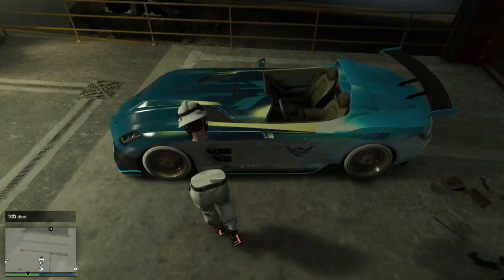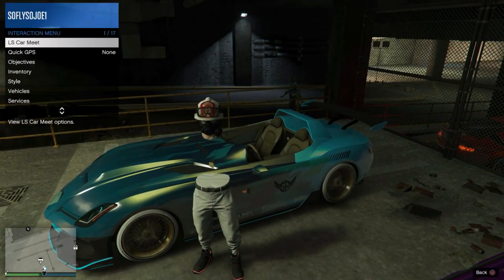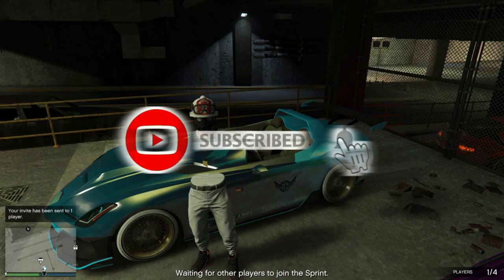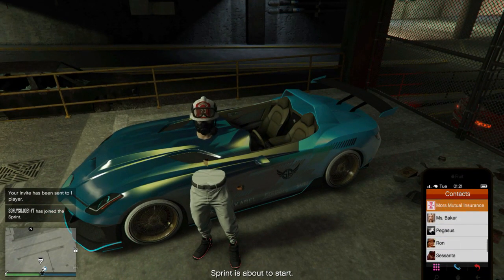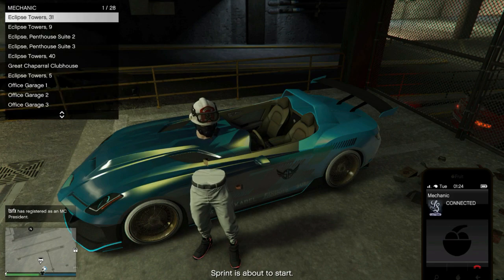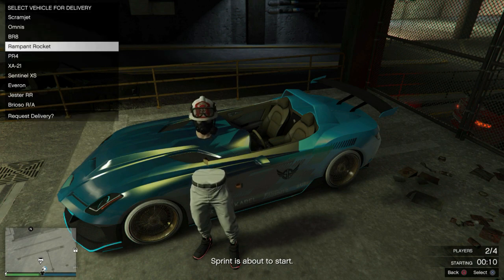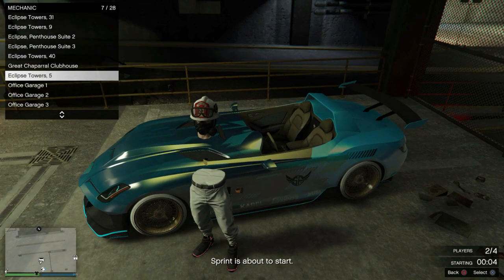Hey, what's up guys, it's your boy SoFlySoJoe1 back again with another GTA Online video. Today we've got a brand new car-to-car merge glitch — you do not need a yacht for this one. To start, you and your friend make your way down to LS Car Meet and start the sprint as usual. As soon as that timer starts up on the bottom right corner of the screen, you and your friend can both pull up your cell phone and call up your mechanic. Once your mechanic picks up, stay on the interaction menu with the list of all your garages, or go inside a particular garage, and hover over the car that you want merged — do not select anything just yet.